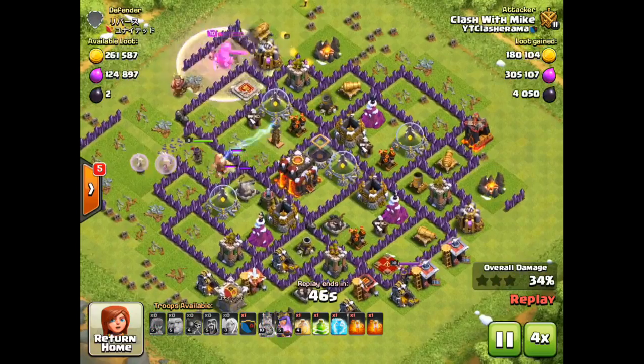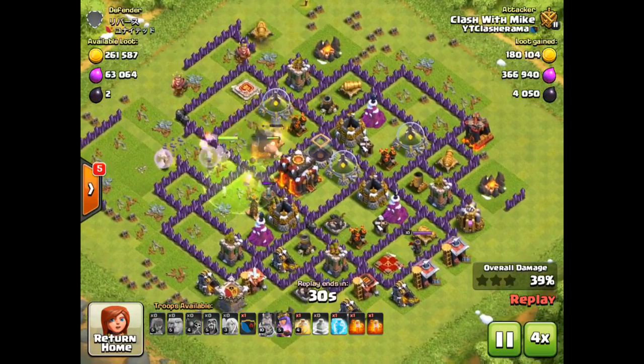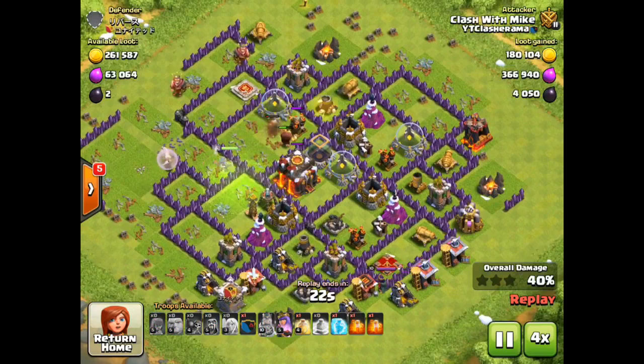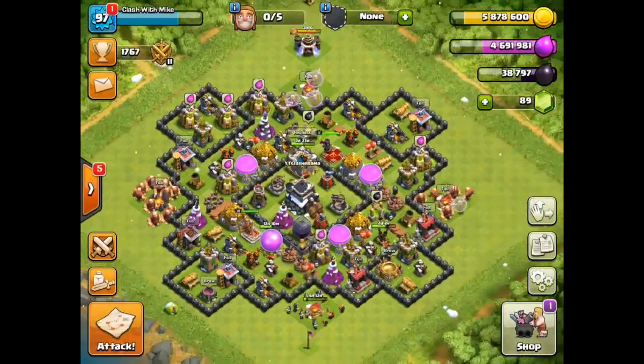We used a jump spell right here and the queen goes for the town hall. After she gets it, I just ended the raid right there and we got all that 4,000 dark elixir. Really nice — and now we're going to jump into a live raid right now.